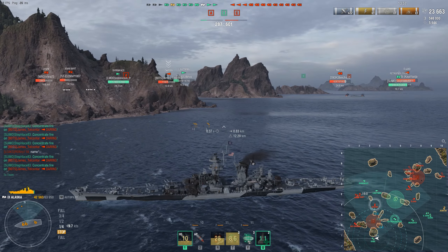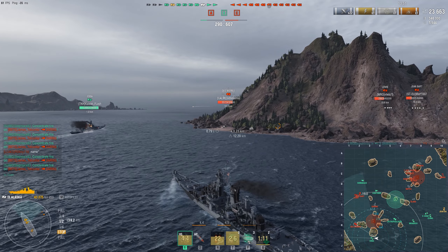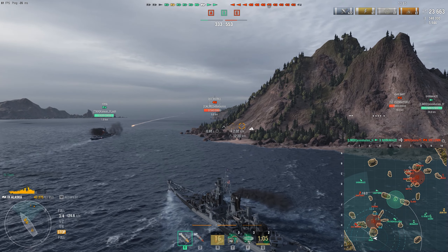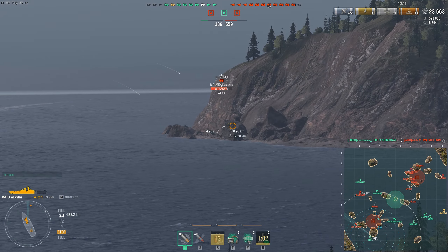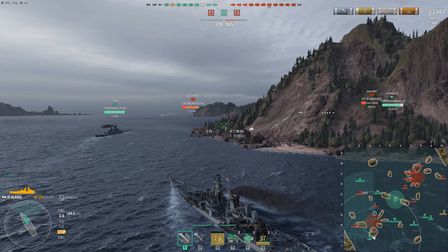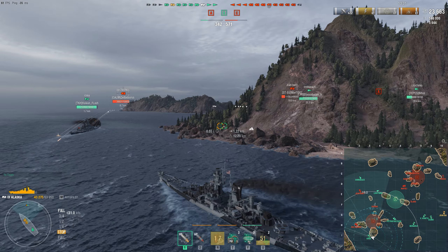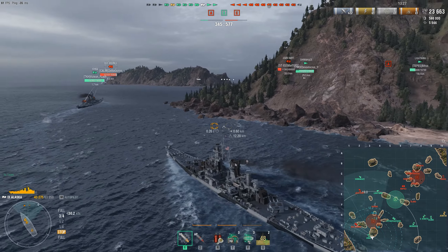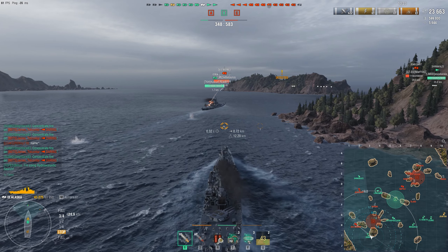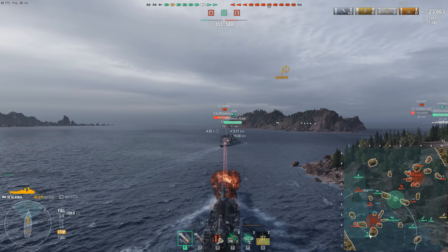I'm not really sure what's going on in the north, but the bulk of the enemies will eventually arrive at Bravo, or if we are lucky, continue pursuing our BBs into our spawn. Either way, we need to be prepared for some kind of clash. The Iowa forced the Des Moines back behind her island, so we can finally move up. The Des Moines still has the angle to lob shells over the island and can still hit both me and the Iowa, but her positioning will make it easier for me to close the distance without getting spammed excessively.